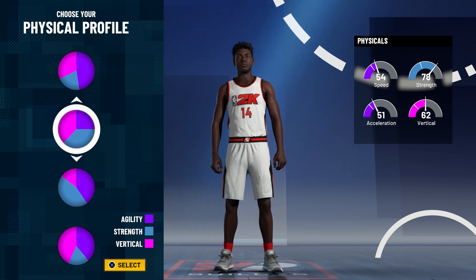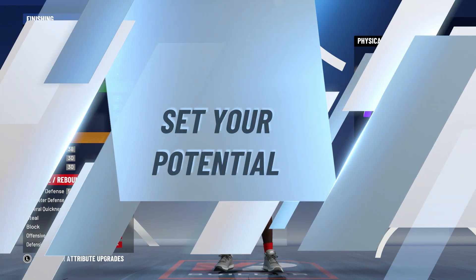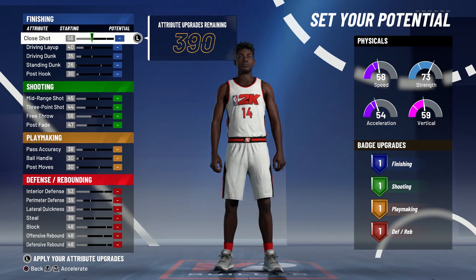For the physical profile, you want to use the balanced physical profile so that you're not bullied in the paint, but you're also not super slow, so you can run up the court.